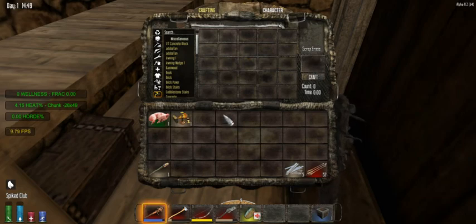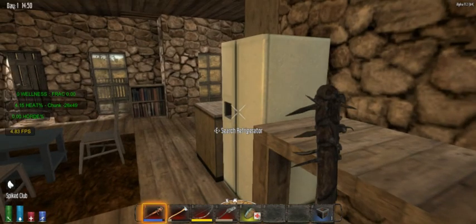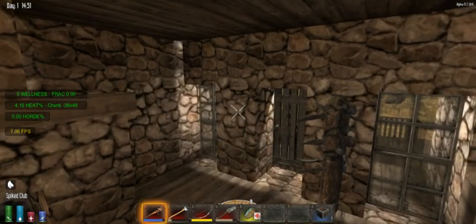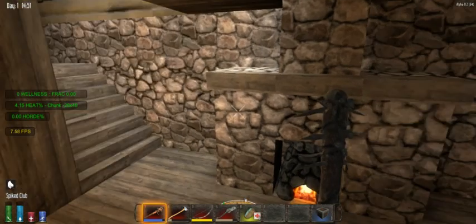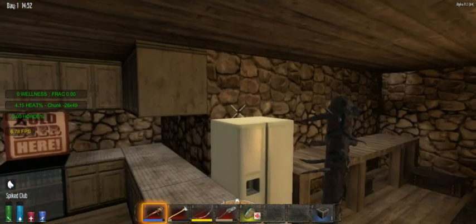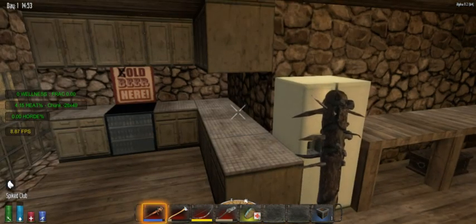So yeah guys, this is our new home — this is now season two of Alpha 11.2 Seven Days to Die. I'm Sin and I'm Sass, and we will see you guys next time with part 12. Enjoy, and as always keep sinful, keep alive, keep watching. See you when you see ya!